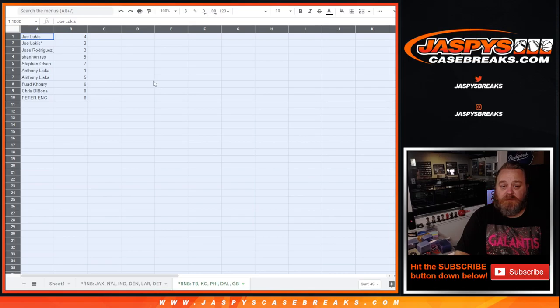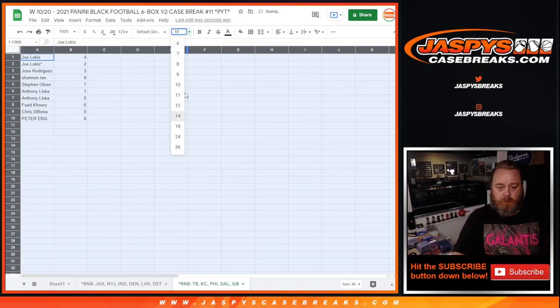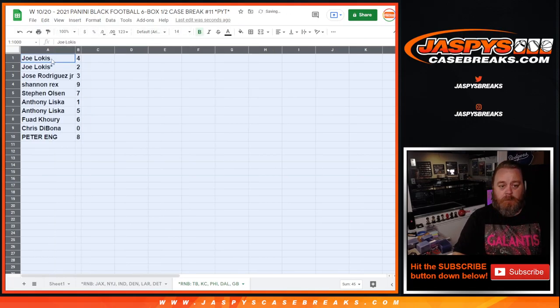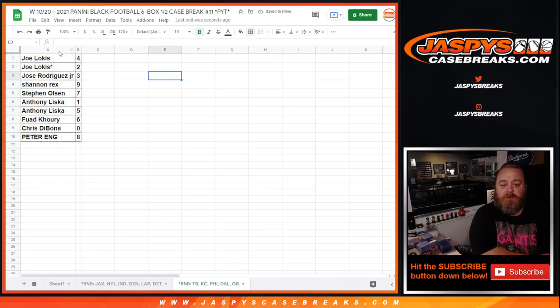Let's make this large enough. Joe Locas with 4 and 2. Jose Rodriguez Jr., 3. Shannon Rex, 9. Steven Olsen, 7. Anthony Liska, 1 and 5. Fawad Khoury, 6. Chris Dabona, 0. And Peter Ang with 8.